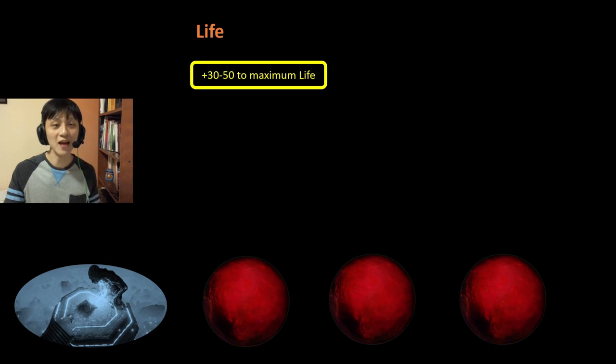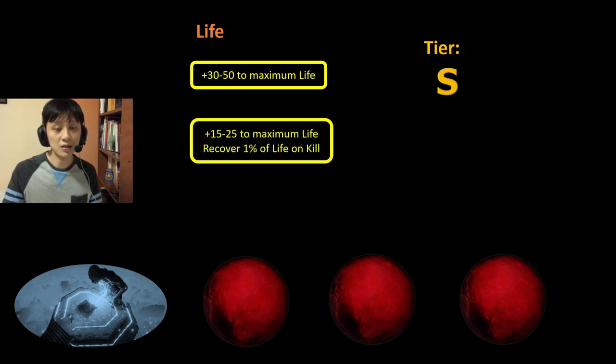Next, we have Flat Life. There is a variant where you get 30-50 maximum life — this is definitely really good and powerful, and I rank this S tier. Even getting 30 maximum life is worthy of S tier. Then we have a different variant where you get lesser life (15-25), but you get to recover 1% life on kill. I really like the 1% life on kill, and I think it sufficiently compensates the lower life roll. I give this an S tier.